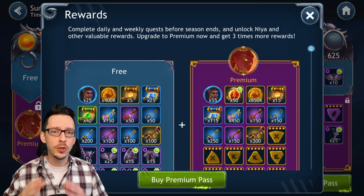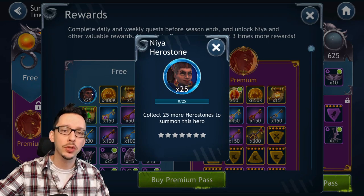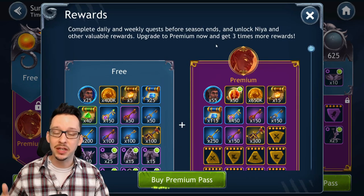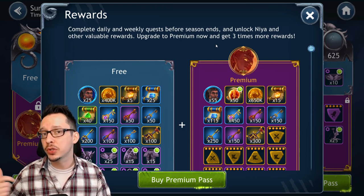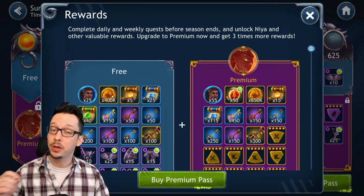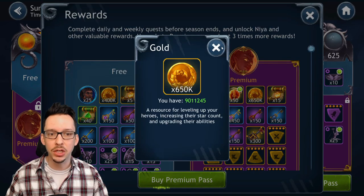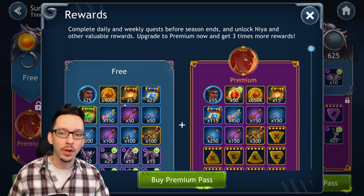Let's start with a few highlights of the battle pass and the login reward program. Number one, you'll be getting some hero stones of the new hero in the battle pass — 25 on the free version, 55 on the premium version — which means you can definitely start using this hero. You're also going to get more hero stones of another hero in the login reward program, and you're going to be getting a whole lot of gold — about 1.7 million total between both programs.